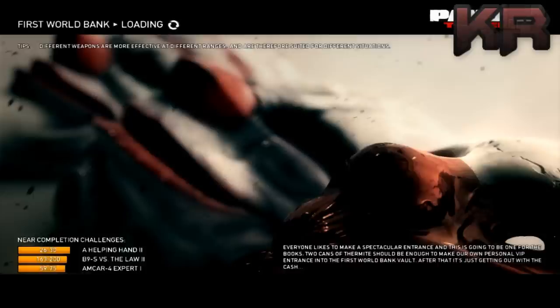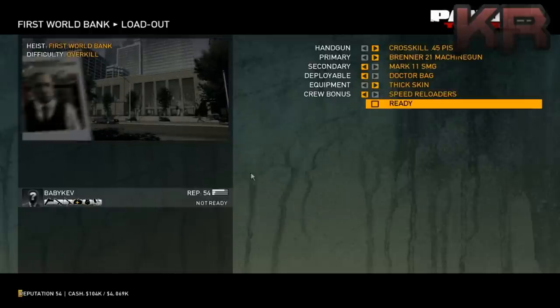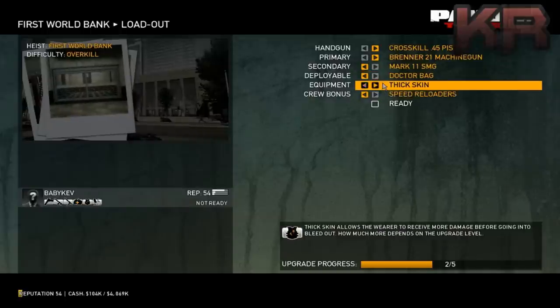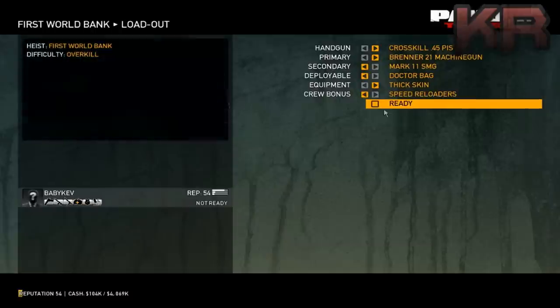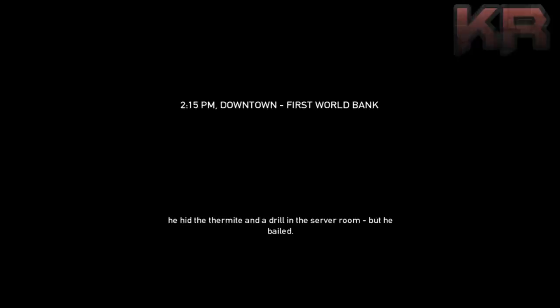I'm going to show you how to do this quickly and then fast-forward certain parts. As you can see I'm level 54, with weapons, doctor's bag, skins, all the bonuses - none of that matters. You just need a gun. You don't need to be level 54; you just need a solid main weapon - shotgun, machine gun, assault rifle, Uzi, MP5, anything will do.